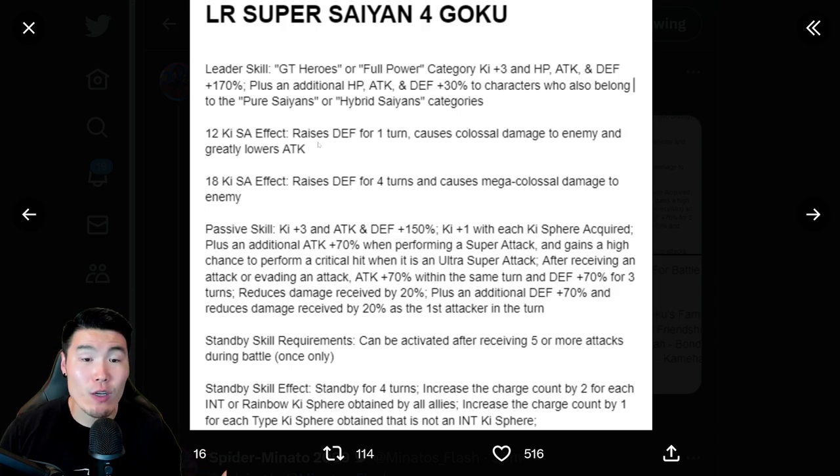His 12-Ki Super Attack raises defense for 1 turn, causes Colossal Damage, and greatly lowers defense. His 18-Ki raises defense for 4 turns and causes Mega Colossal Damage.